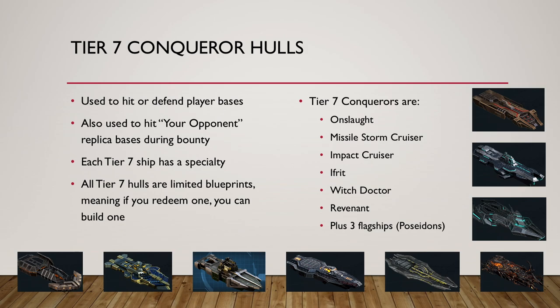There are many Tier 7 Conqueror hulls. Six of them are regular ships. You can see them here on the left, the right, and then bottom: the Onslaught, the Missile Strike Cruiser, Impact Cruiser, Ithrid, Witch Doctor, Revenant — these are the regular Tier 7 guys. And then there are the three Poseidon flagships: the Poseidon Mauler, the Poseidon Vanguard, and the Poseidon Hurricane. They all have a specialty — for instance the Onslaught specializes in explosive damage, the Impact Cruiser is specialized in only ballistic damage. So you've got to pick the right ship and then the right weapon to go with it. Otherwise in general it doesn't work unless you're doing a very niche specialized build.